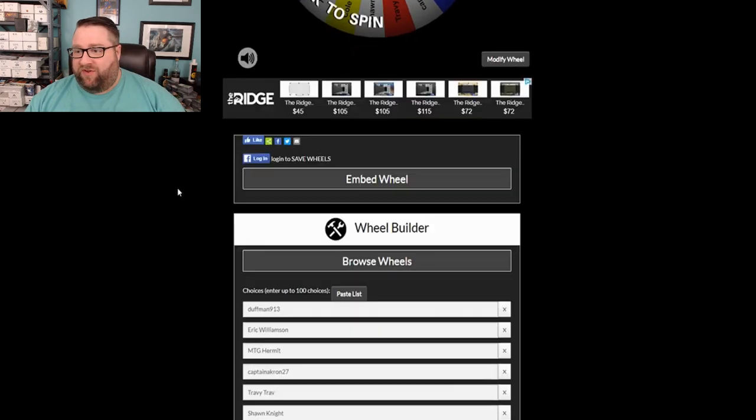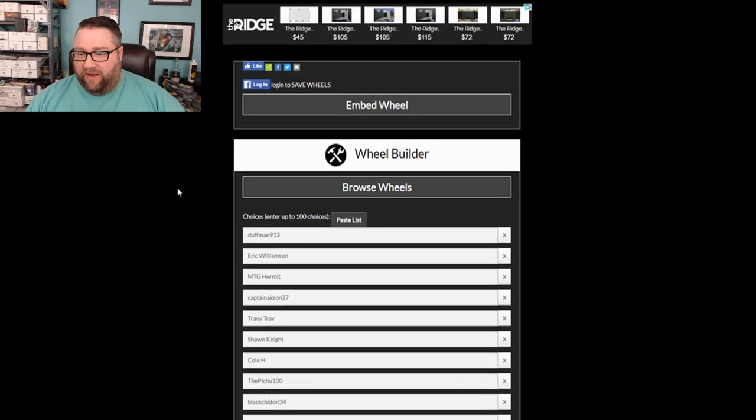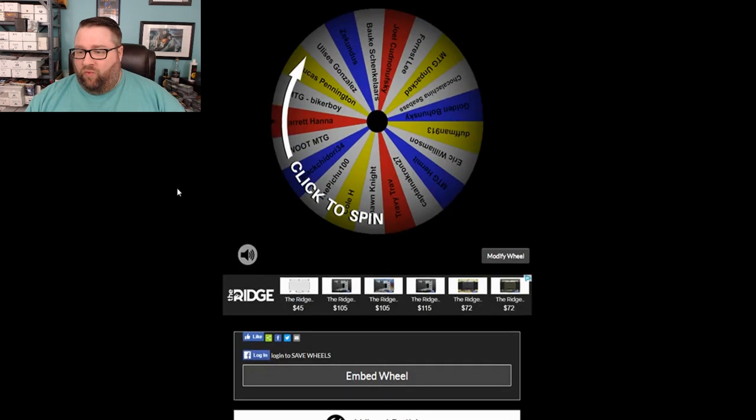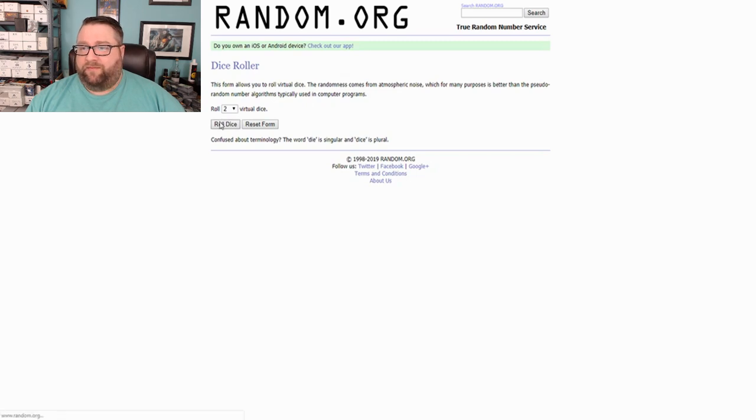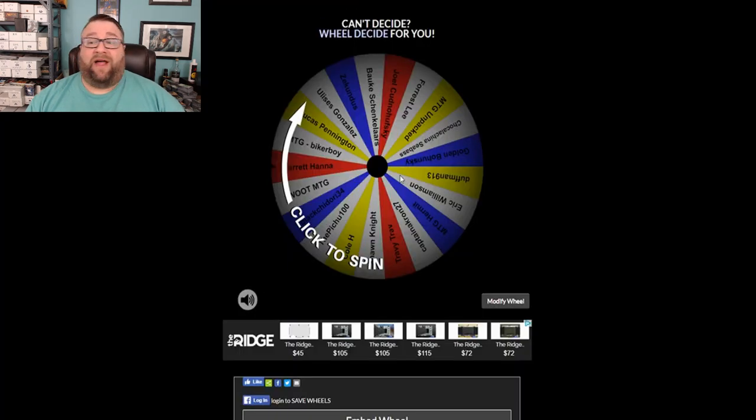We are also going to be opening up some packs. We are going to jump over to one of my favorite sites, WheelDecide. I've got everyone's name in here from last week's video. Since we're down to one video a week now, every week we will be doing it on that video — at least that's the plan for right now. So we're going to go over to random.org, roll a couple six-sided dice. We got five, so we're going to click this wheel five times. Whoever comes up is going to get the good stuff out of one of these packs of cards. Good luck to everyone involved.